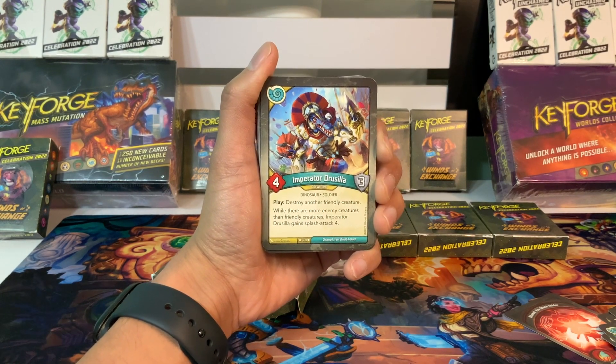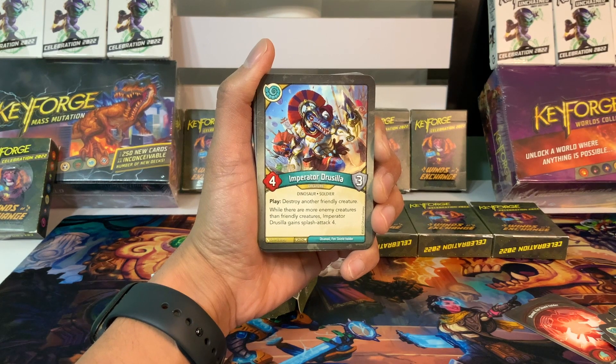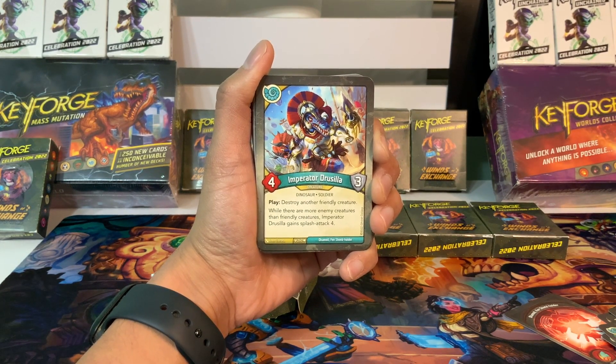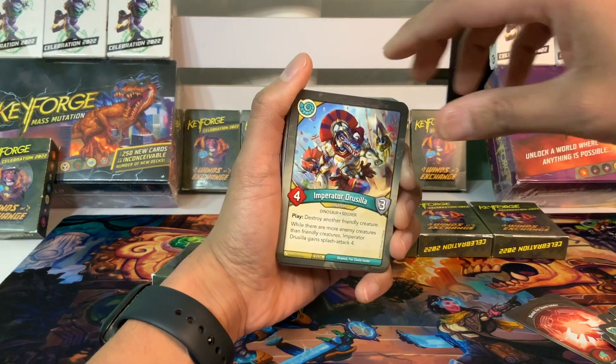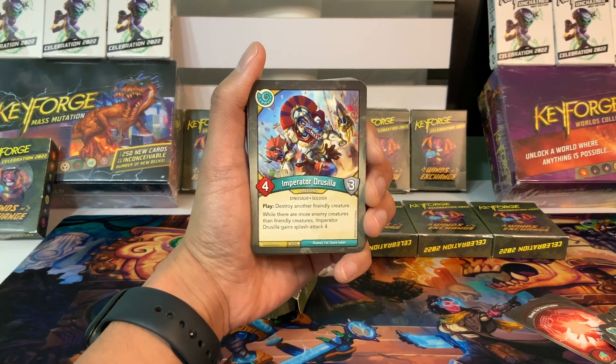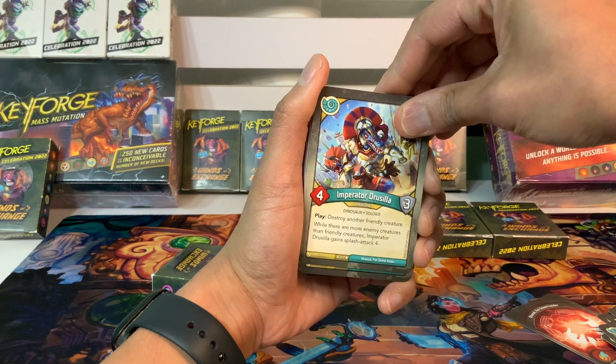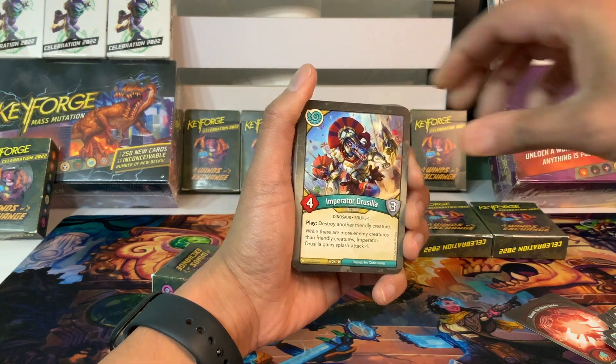We've got Imperator Drusilla, creature with four power, three armor. Play: destroy another friendly creature, and while there are more enemy creatures than friendly creatures, she gets splash attack four. This one actually wants us to have fewer creatures than our opponent — it's a good come-from-behind play. If we happen to be behind, this is a good one to help us catch up. And we've got two of that one.